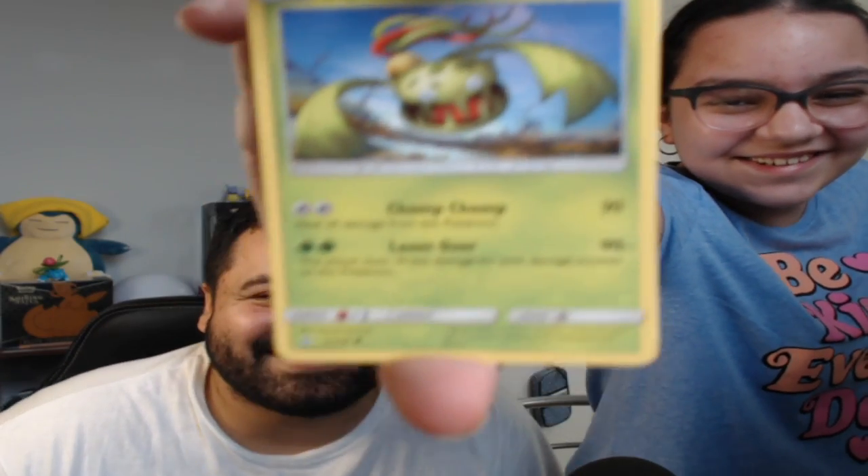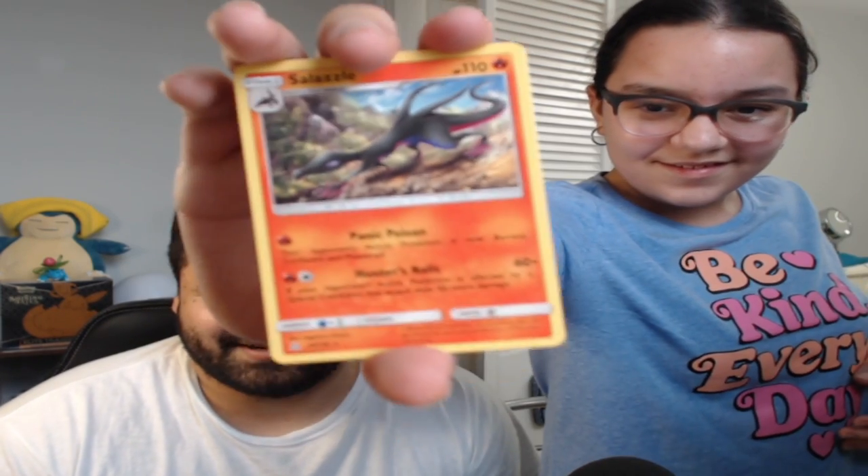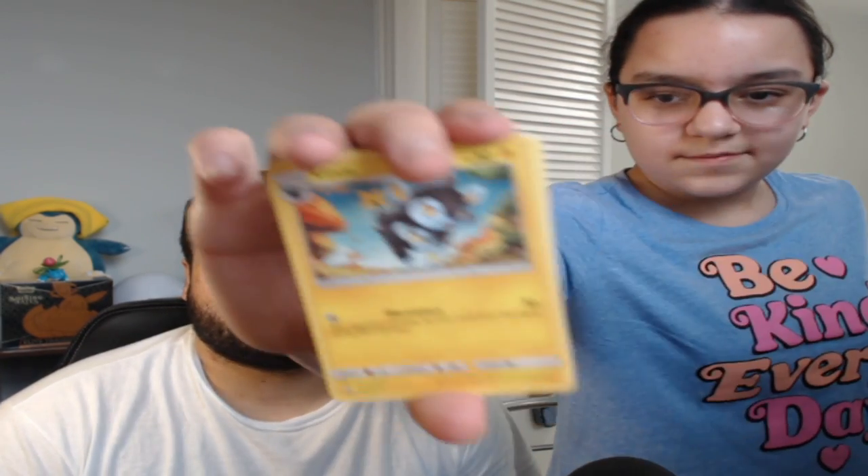Lickitung. There we go. Carvanha. Unite Energy — boom! That's actually really good, that is a cool energy. We got — what is it? Salazzle. Okay. Then what else? Grass Energy. Grass Energy Ball — we already have that. A Luxio. A Luxio. Nice, nice.